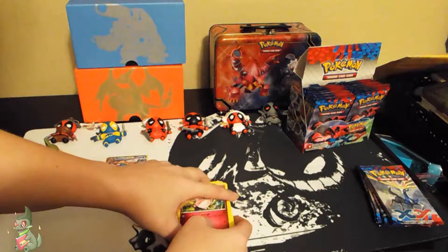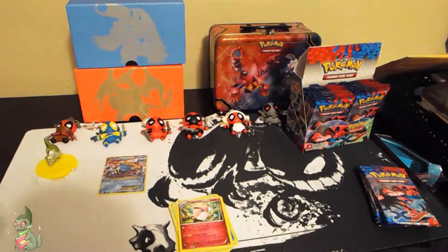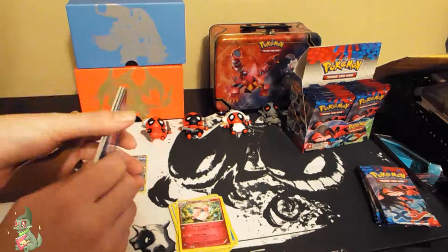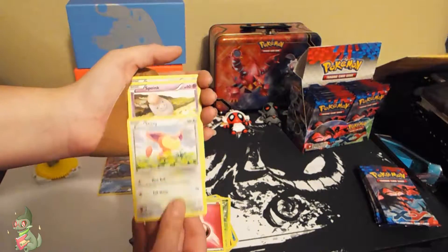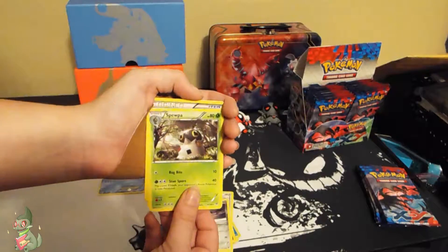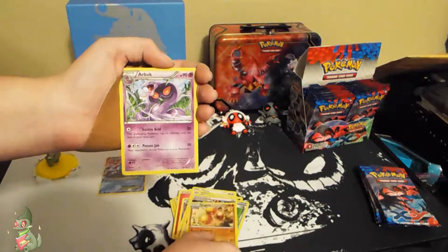I actually didn't start recollecting until after Phantom Forces, but I did open a lot of Phantom Forces because one of my favorite Pokemon is Gengar. And by the way, interesting fact — Gengar is actually the same height as me; we're both four foot eleven. So we have a Weedle, a Fairy Energy, a Skiddy, a Spoink, a Ponyta, a Surskit, a Great Ball, a Rainbow Energy, a Dugtrio Reverse, and an Arbok.